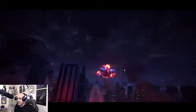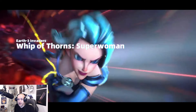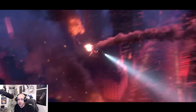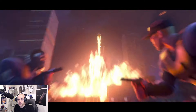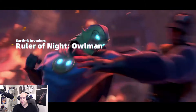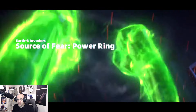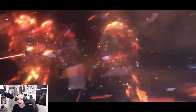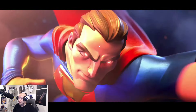The invaders — the Crime Syndicate — come through, and the cut scene does a really good job introducing everyone. There's Deathstorm, Superwoman (Wonder Woman's equivalent), Johnny Quick (Flash's equivalent), Owlman (the Batman equivalent of the villains), Power Ring powering up — obviously the Green Lantern alternate ego — and then Ultraman, which is essentially Superman's equivalent. They've done a fantastic job laying the groundwork for the storyline.